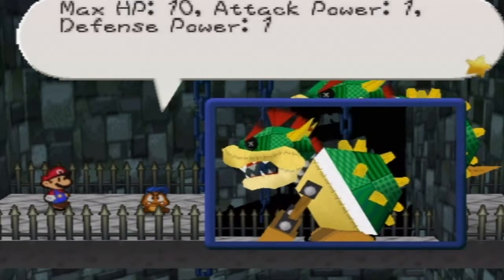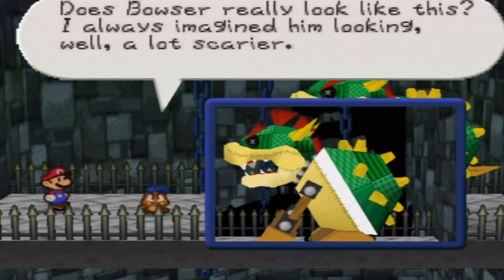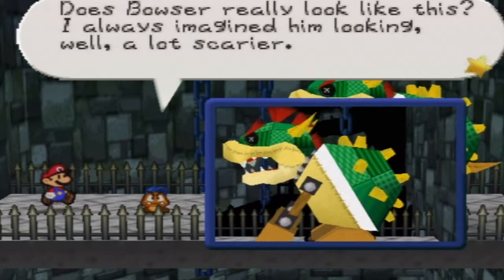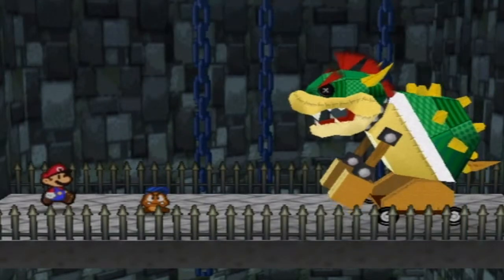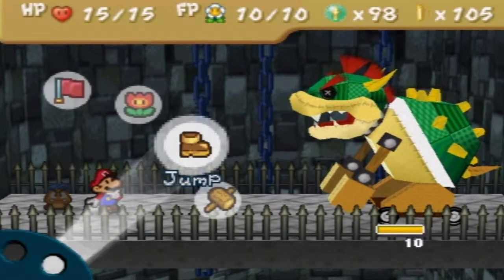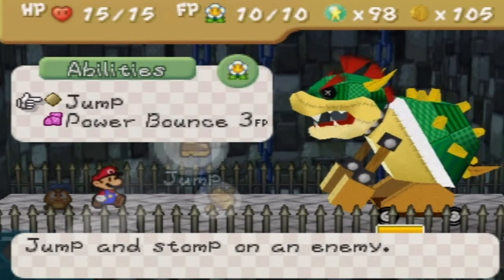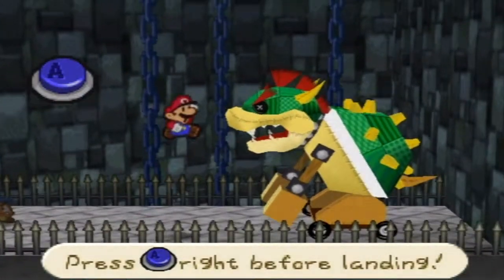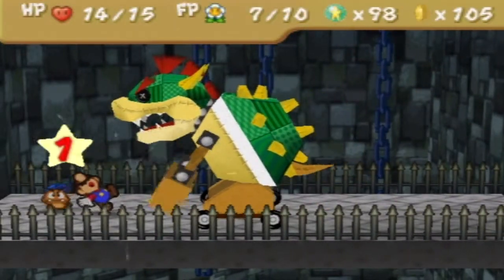Hang on. Does Bowser really look like this? I always imagined him looking a lot scarier. Are you kidding me? Look at those eyes! I mean, I know it's just a button, but seriously... it's terrifying. Anyways, if you're gonna use Power Bounce in this boss, here's the time to do it. Or maybe not, because it apparently has defense!